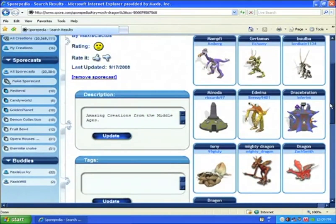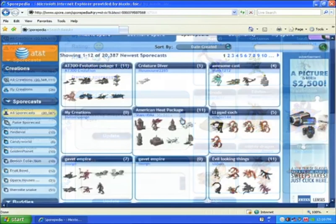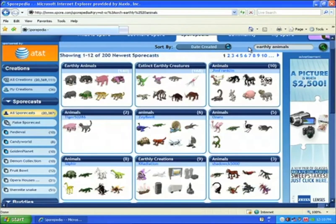Other people will be able to find your Sportcast by searching for the words that are in it, or searching for your username. For example, if I search Maxis Will, I can see the one Sportcast that he made. If I search Earthly Animals, I can see that there are several related Sportcasts.